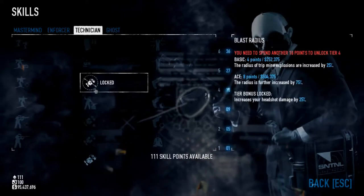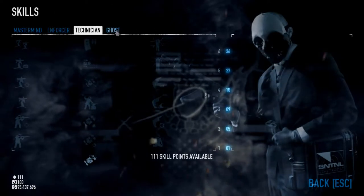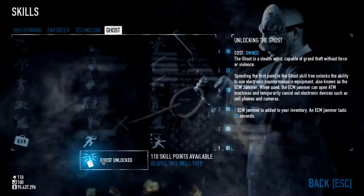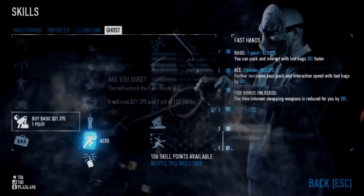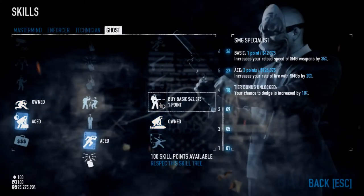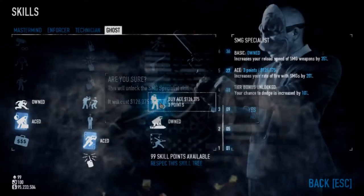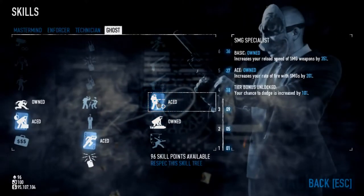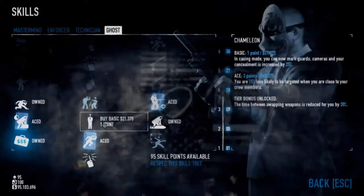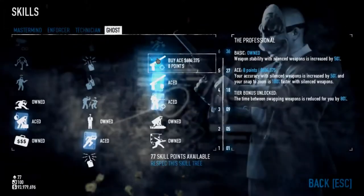We don't really need anything in technician, but we might try and unlock that tier up there to give that extra 25% for headshot damage. In the Ghost tree, we want the professional and silent killer aced out. We also want to get SMG specialist, because you want that extra rate of fire and that reload speed. You'll be reloading a fair bit with these guns. So we need another 3 points - I'm just going to spend them, and now we ace this out, and we ace that out.